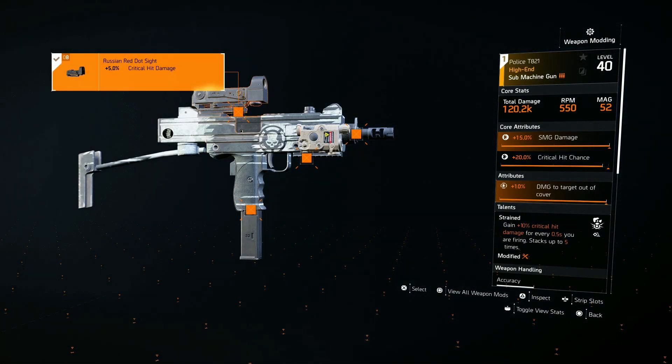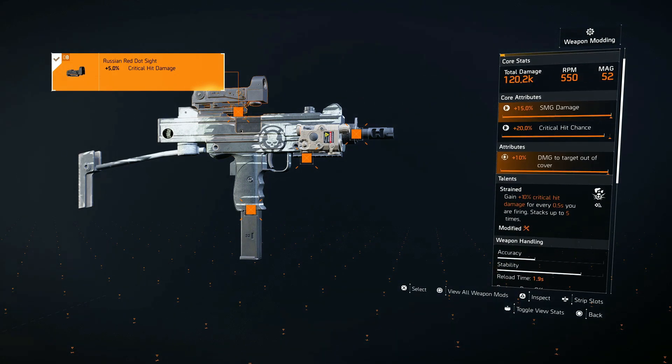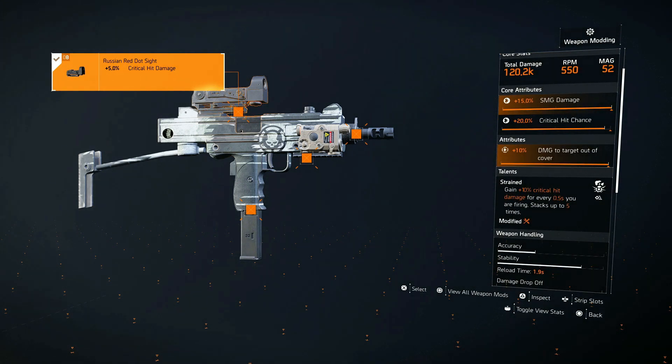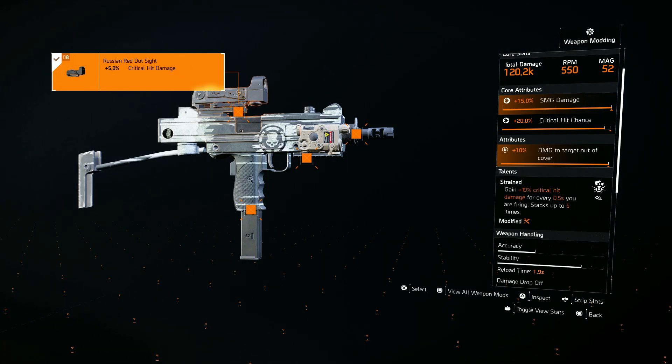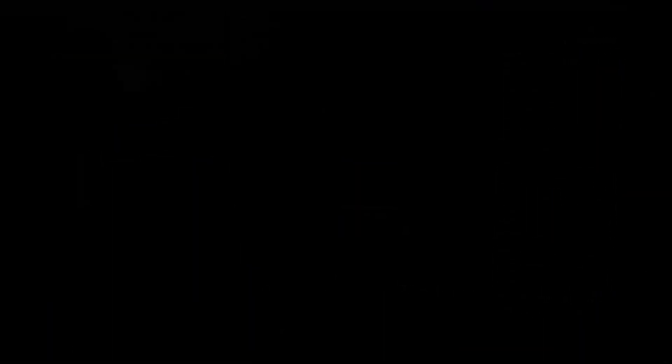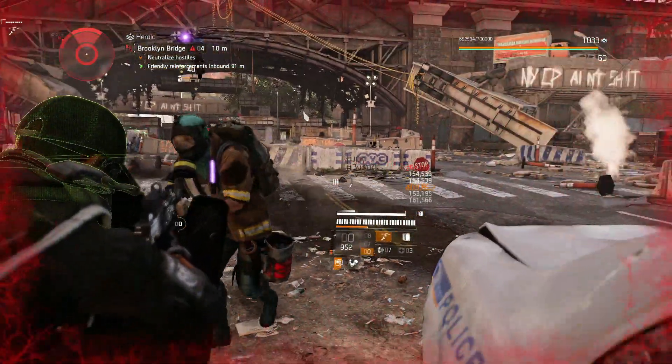I'm using the Police T821 SMG. This has the attribute Damage to Target Out of Cover, which is multiplicative, and it also has the talent Strain, which gains an additional 10 percent critical damage for every 0.5 seconds you are firing, stacking up to five times. So at max stacks we're getting 50 percent critical damage.